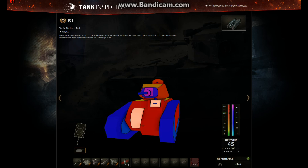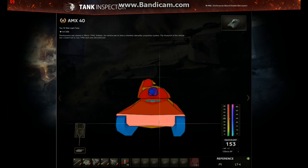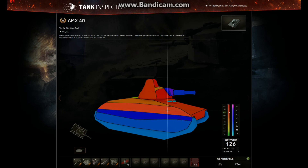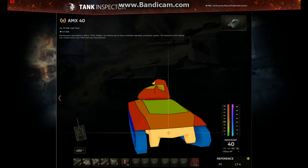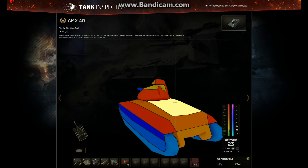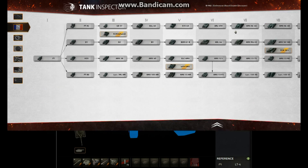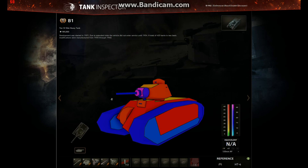To show just how bad this tank is as a heavy, let's look at the AMX 40 — the same-tier light tank. It has 70mm on the hull, 60mm elsewhere, and the turret is 80mm. This light tank has better armour than the B1. It also has 74mm of penetration compared to our 67mm. So the AMX 40 actually has better armour and a better gun than this supposed heavy tank. It's a rubbish tank.